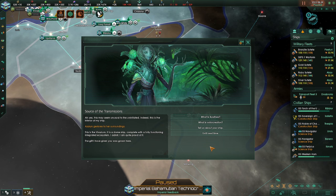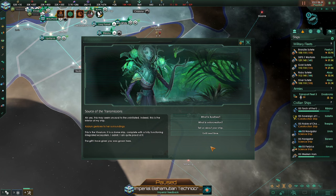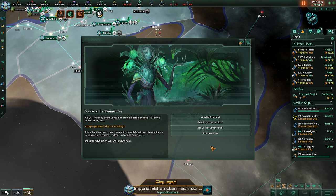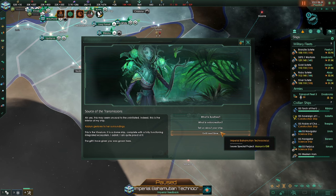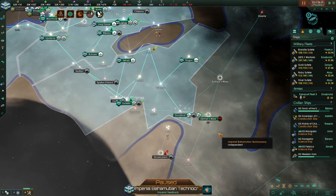'Tell us about your ship.' 'Ah yes — this may seem unusual to the uninitiated. Indeed, it is the interior of my ship.' As Azaren gestures towards her surroundings. 'This is the Vivarium — it is a dome ship complete with a fully functioning integrated ecosystem. I admit, I am quite proud of it. The gift I have for you was grown here. Until next time.' Situation log updated.